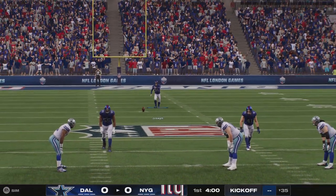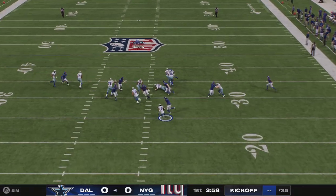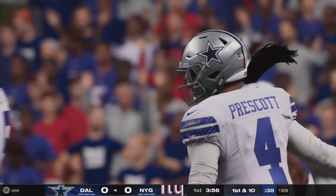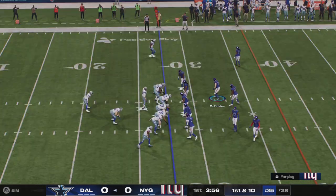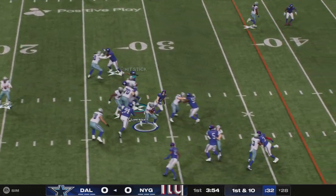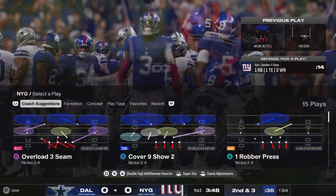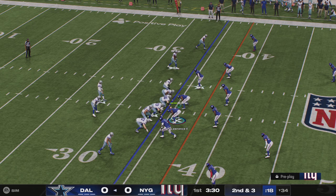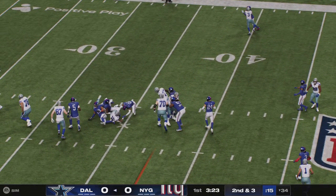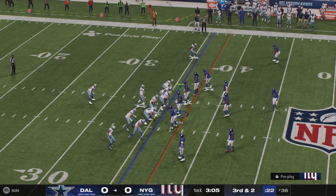Here to begin this one is Greg Joseph, and we are underway in London. Here's Kevontae Turpin on the return, and he's gonna make this to the 28 before going down. Their offense is out now to get this game started — it's first and ten. This drive will begin with a run from Elliott, and he found some running room for a nice gain. It's a solid seven-yard pickup on first down. Now they're gonna have second and three. Right back to Elliott now, and this one doesn't go far — call it no gain, maybe one at best. That leaves them with third and two.